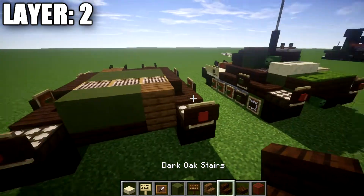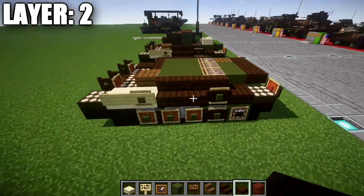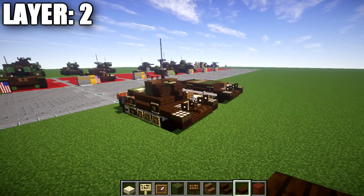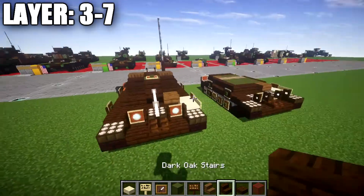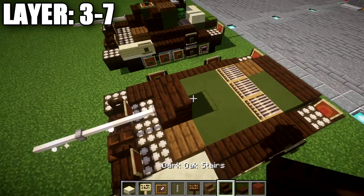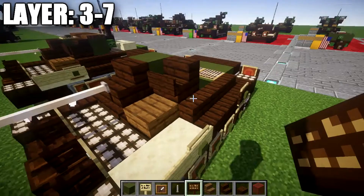On the back we're going to place down a row of two dark oak stairs and then a dark oak top slab. That wraps up layer two. Moving into our final layers — layers three through seven — we're going to place down a dark oak stair on top of the existing stair, then coming off of it going forward a green terracotta block, followed by dark oak stairs on both sides, and dark oak signs on the fronts and sides of those stairs.